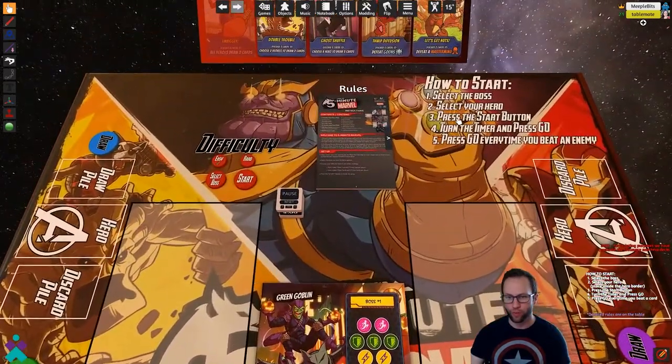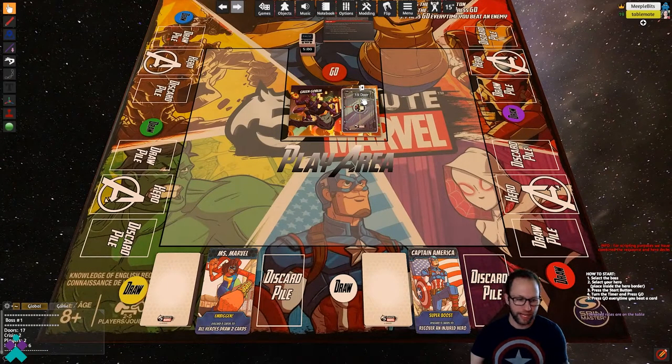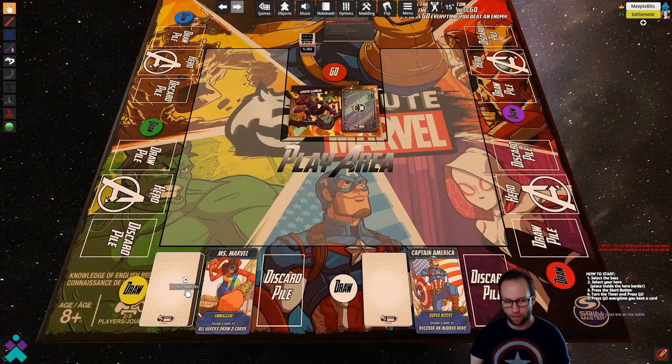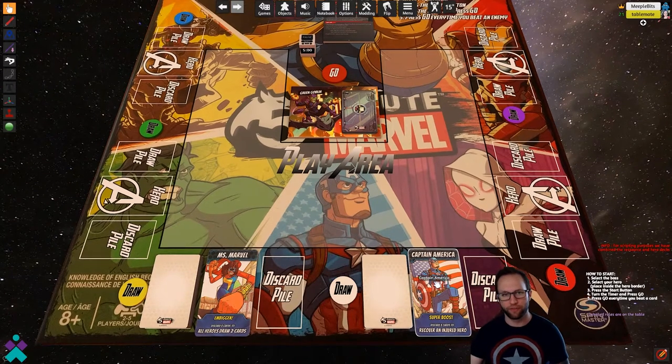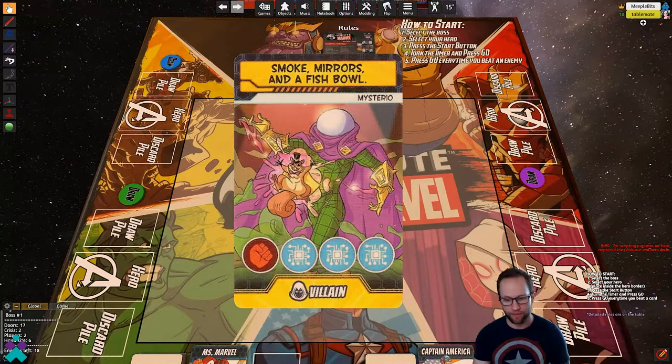In accordance with the rules, press the start button. What's going to happen is it's going to deal out the boss deck, or the dungeon deck, and your draw pile for the hero you've selected. We've got the Ms. Marvel draw pile for my table mate and the Captain America draw pile for myself. Next, flip the timer by pressing your F key on the timer and then press go.